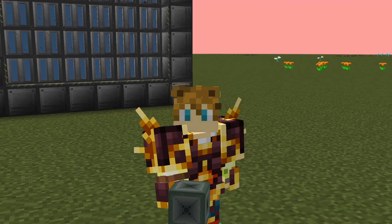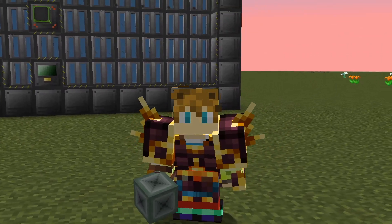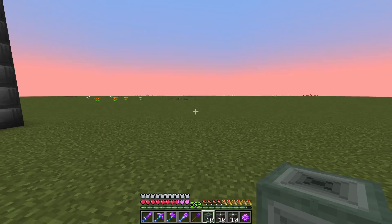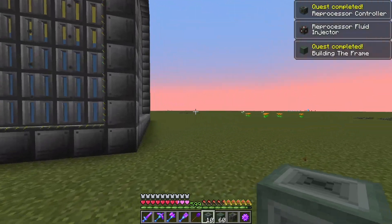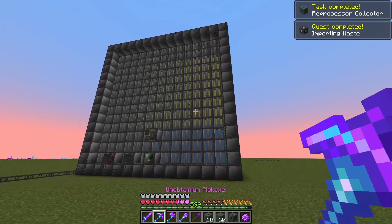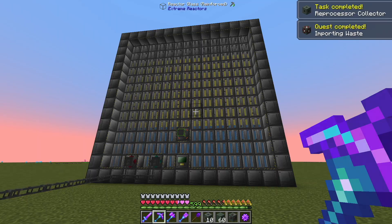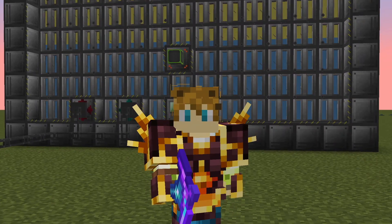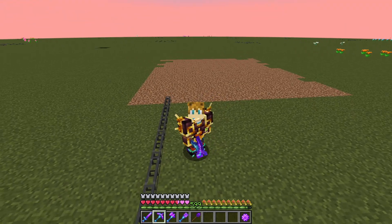So what I'm going to actually do is craft up a few of these reprocessor materials. We're going to have to get the fluid injectors and a couple other pieces here. We need the waste injector, which I think is what we actually need to put the cyanide into. The multi-block can be a little finicky, so we're going to make sure that we build it correctly. And plutonium is just one step out of a very long and kind of tedious process of getting all the way up to the final material.